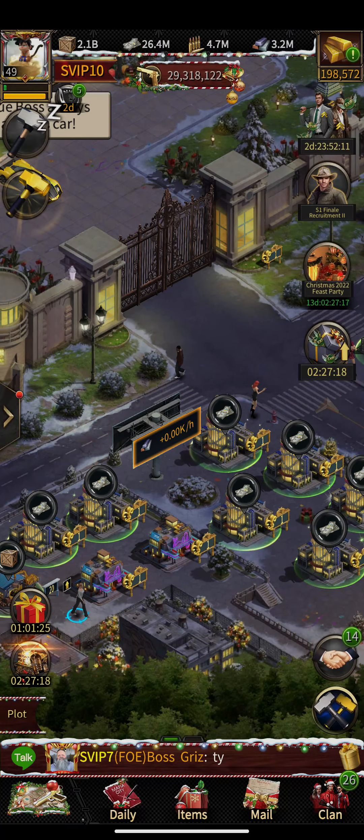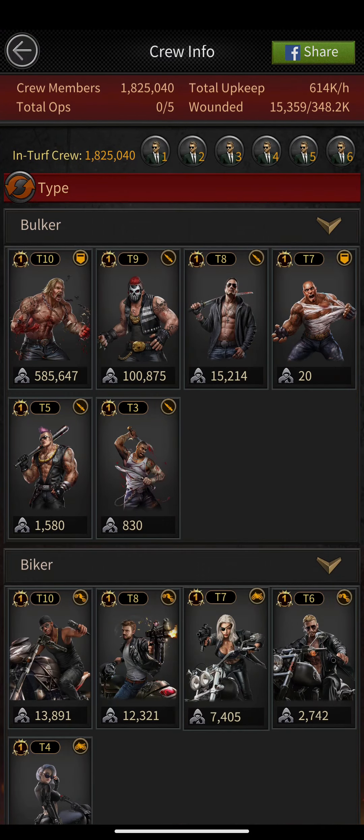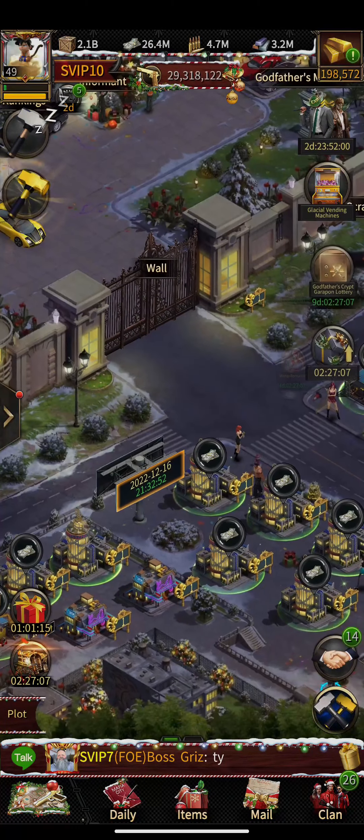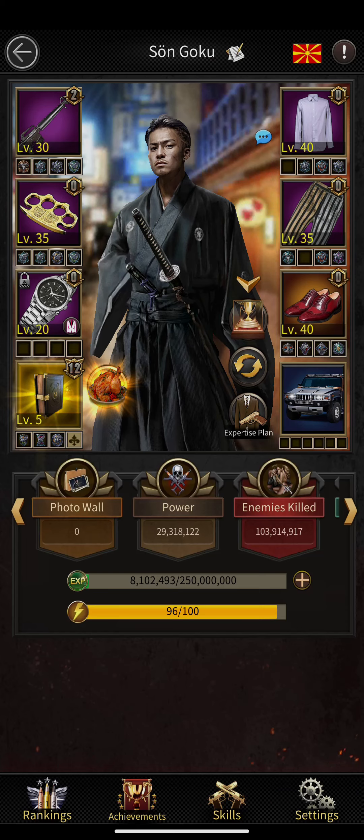I have 1.8 million troops inside my mansion and they're eating way less cash compared to how much I'm producing. Going into the acumen section, I've upgraded most of my acumen to purple, with one at orange, and I'll be turning them all orange soon.